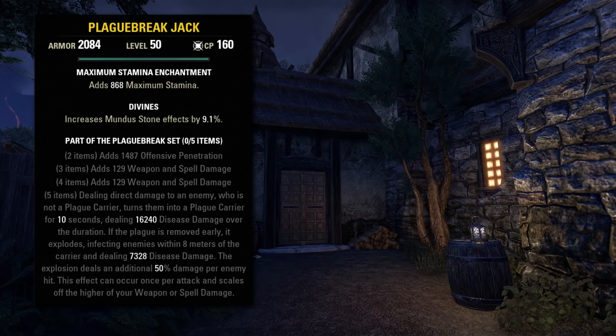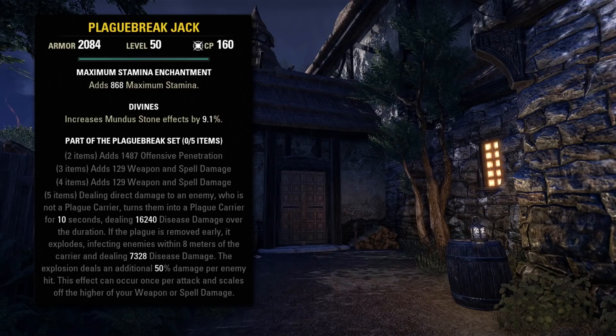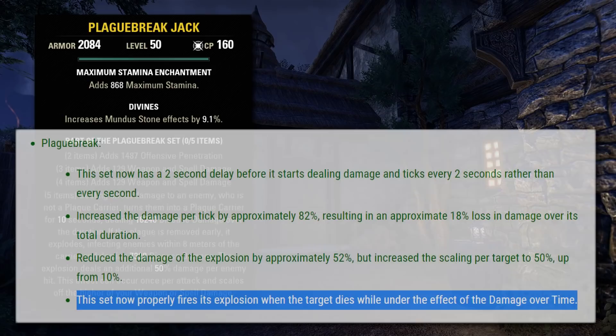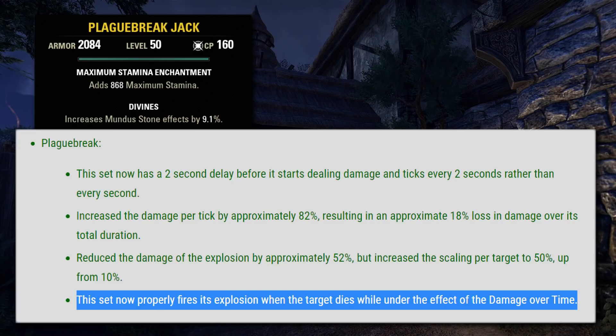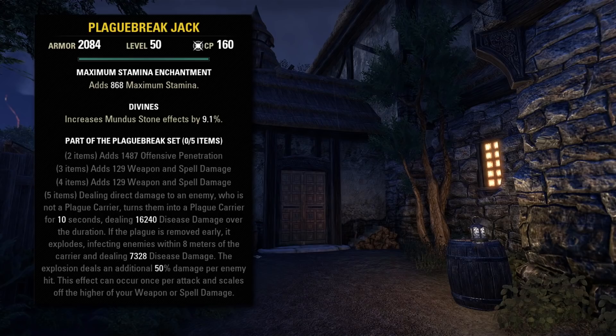Originally, only the dot portion of this set worked in PvE, as the conditions for the second part state that the effect must end early for the explosion to happen, meaning only purging the effect would trigger it. However, in the Deadlands patch they reworked that ending-early condition to also include if the target dies. So now if a target dies with this dot on them, they will explode in the same way as if it were purged. And similar to Azerblight, this is a pretty weak set for single-target encounters, as the dot itself is not really that strong, and if the enemy dies and explodes and no one is around, there's no additional damage. Even with a secondary target or two it's okay, but once you start getting past that number it can really start to shine.